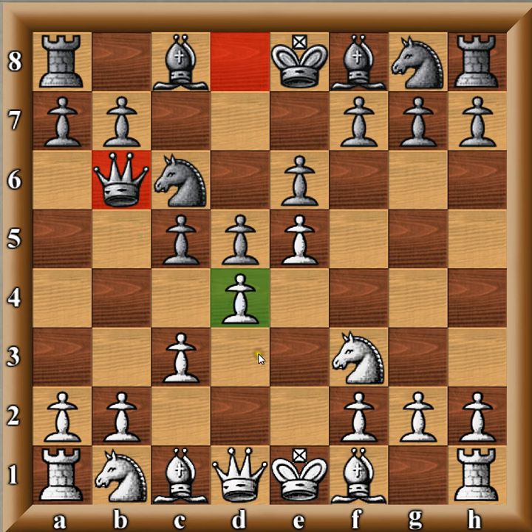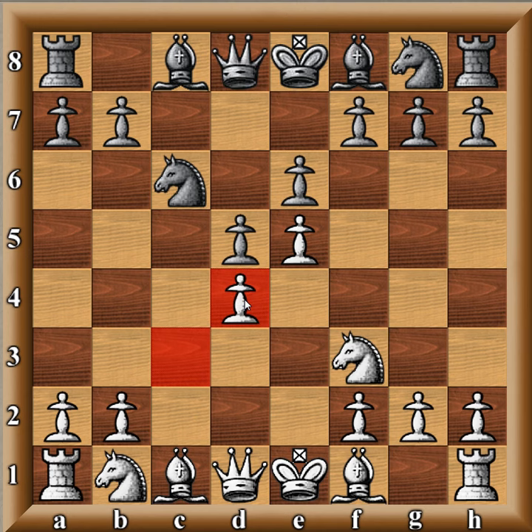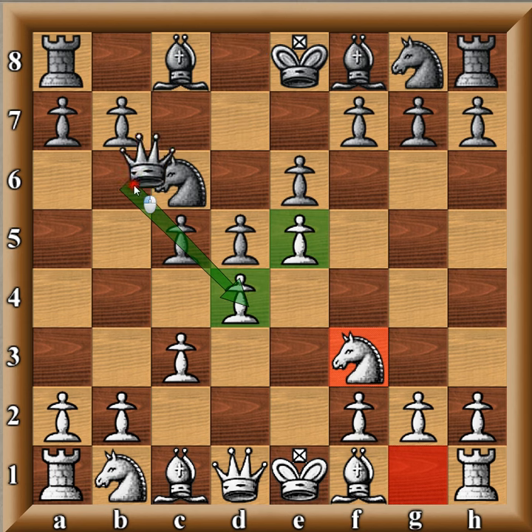Knight f3, queen b6, adding pressure. One of the main lines I like is the move a3. Sooner or later, if black decides to capture on d4, when white captures back, white will have what's known as a backwards pawn on d4. A backwards pawn is a pawn that has no friendly pawns which can protect it, and also cannot move forwards very easily. So the pawn on d4 can become a weakness. Black's idea is to pressure d4, while white's idea is to try to keep the d4 pawn and keep their center intact. The move a3 is where we start our main variation.